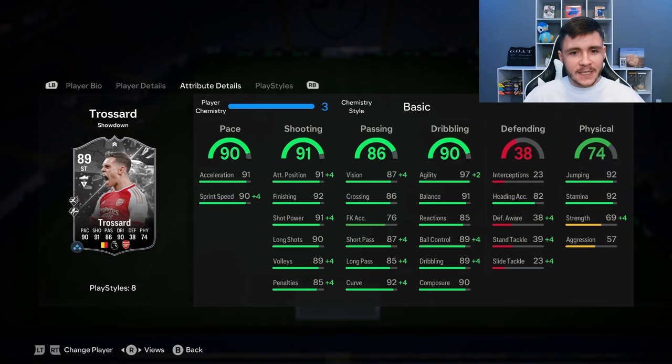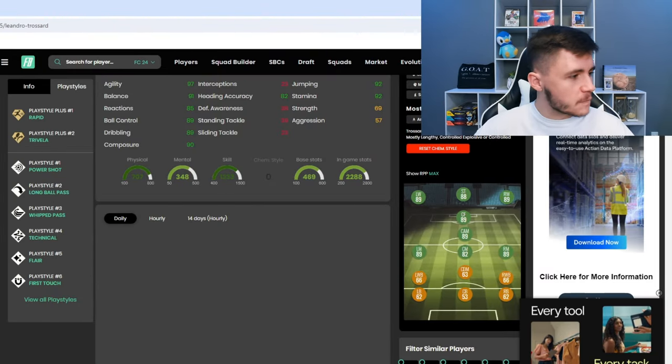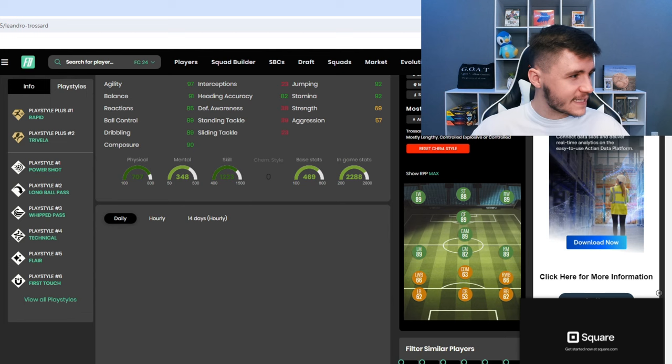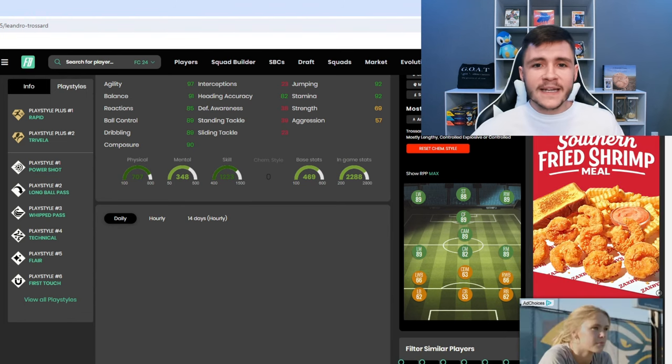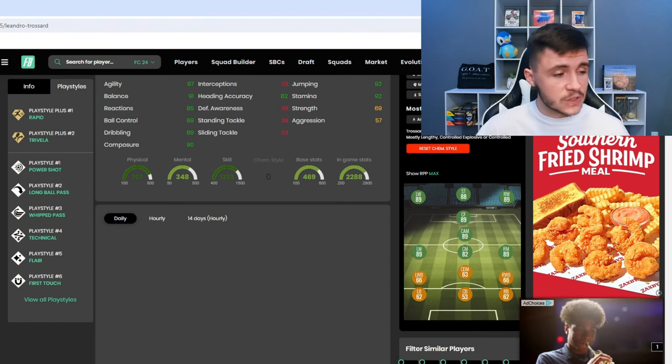The 90 dribbling is probably going to be the standout stat for the card. Keep in mind he is only 5'7" — 97 agility and 91 balance. He should be very quick and swift on the ball. The stat I would look to increase with a specific chem style is the 74 physical. He does have really good jumping and stamina at 92, but only 69 strength and 57 aggression. With the way the card is set up, I think the Hawk is probably your best option. Trussard has 8 different playstyles including the Rapid and Trivella playstyle+. Both are very effective in-game, the Rapid more so. He also has power shot, long ball pass, whipped pass, technical, flare, and first touch.